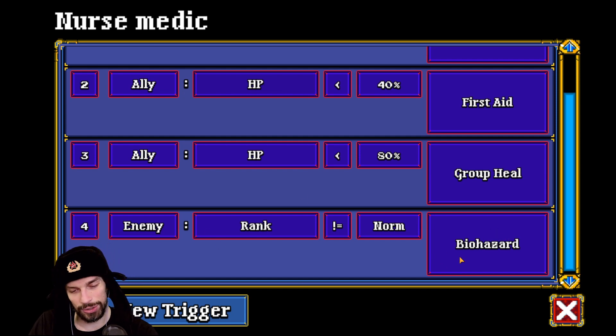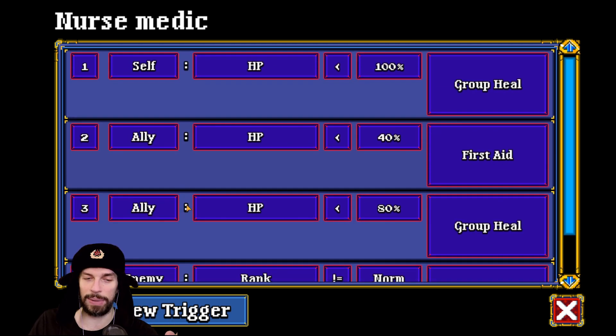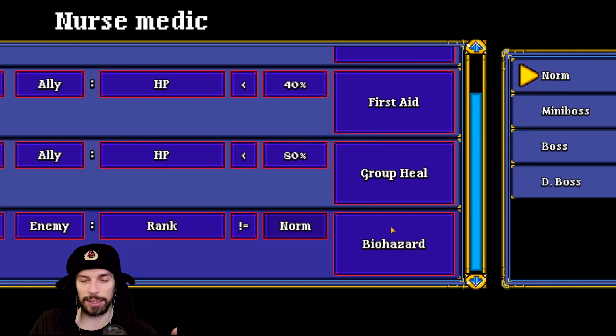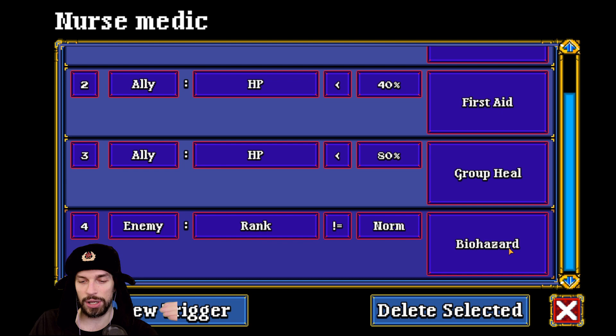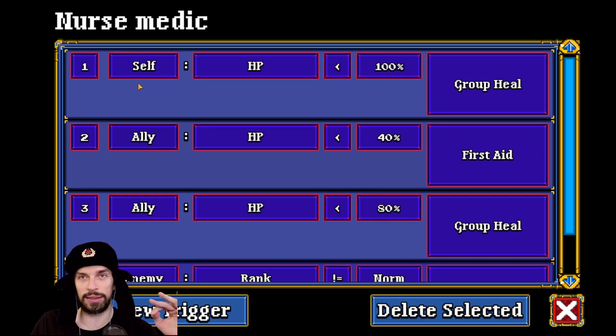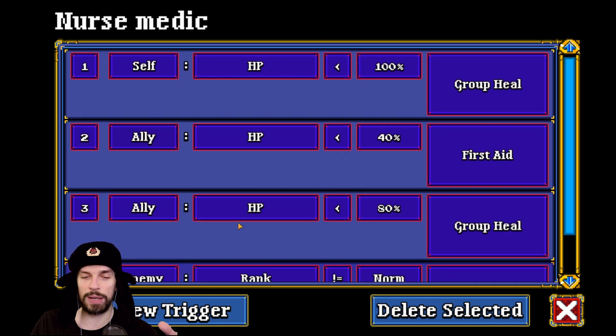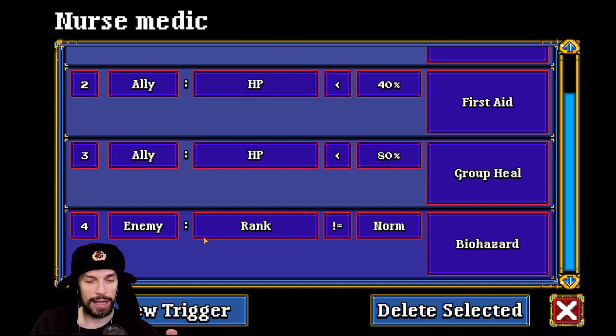I also have a condition I like: if enemy rank isn't normal — meaning mini boss, boss, or dungeon boss — use Biohazard to apply poison on them. It's not the most effective, but I like having poison on enemies. Make sure the order of conditions is correct — your character will prioritize from the top down, going to the next condition if the first doesn't apply. If you put the attack condition on top, she will be attacking instead of healing. So make sure your healing conditions come before any offensive ones.